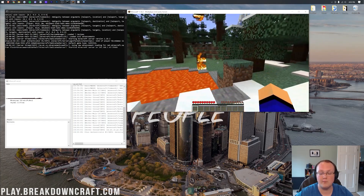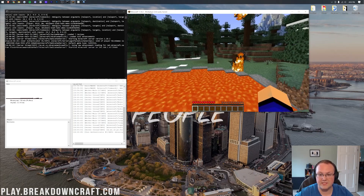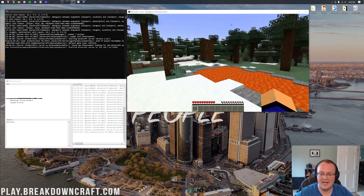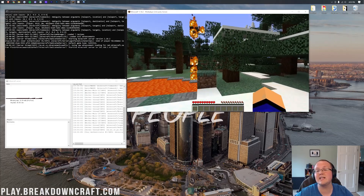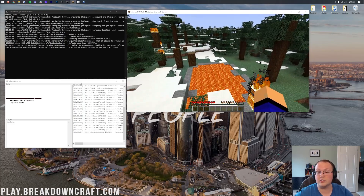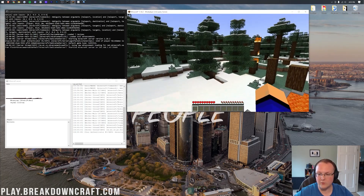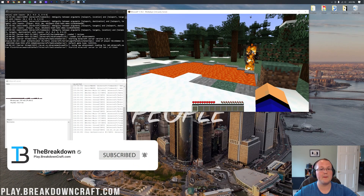Our modded server is now set up — we know it's the same world. Thanks for watching. You now know how to make a modded Minecraft server. Let us know in the comments if you have any issues. If you want to add mods to your server, check out the video on your screen right now — it goes over every single step of downloading and installing Minecraft mods, adding them to your server, and what your friends need to do to join. Once you've got this set up, the hard part's over. Go watch that video to add mods. My name is Nick — see you in the next one. Peace.